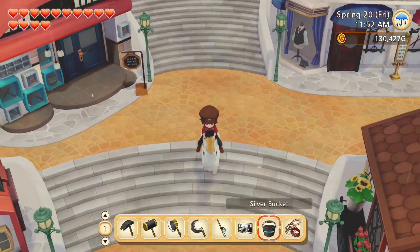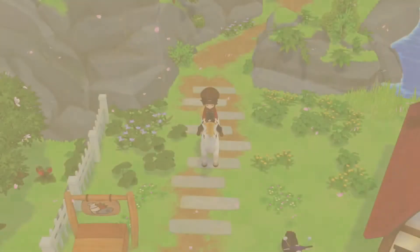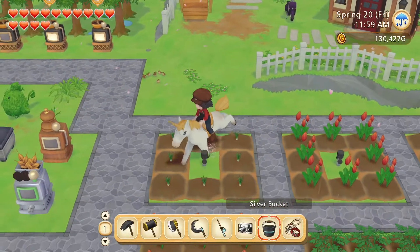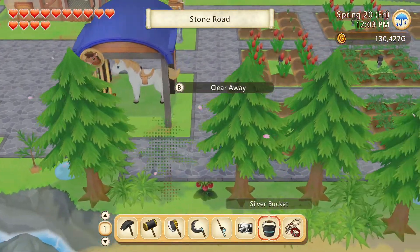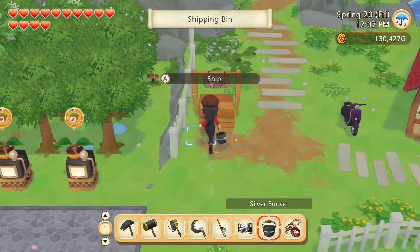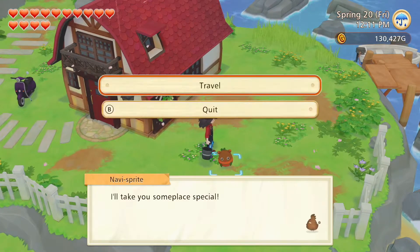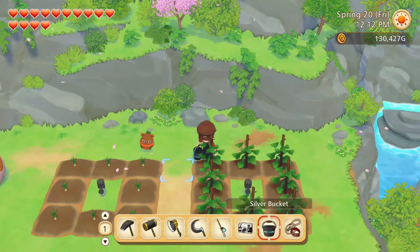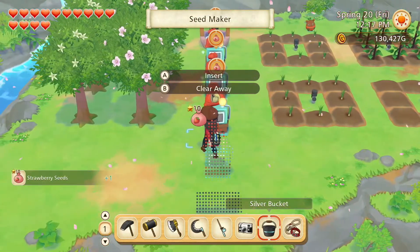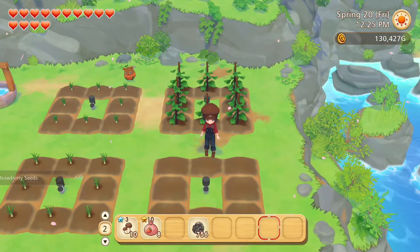Now we can start our regular farm chores. I guess we could sell the mango and the cacao. I know that we haven't sold any mangoes before, and about the cacao I'm not so sure, but at least now we've done that too. Nothing to harvest here, but we do have some strawberry seeds — let's sow them right here.